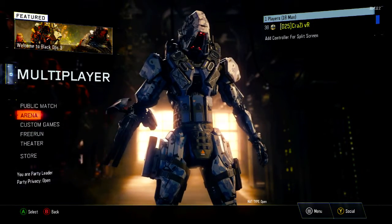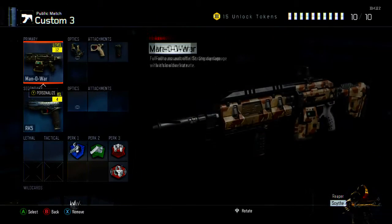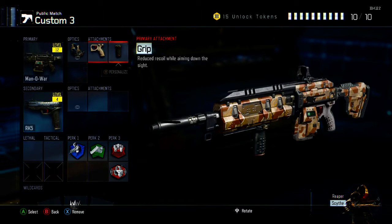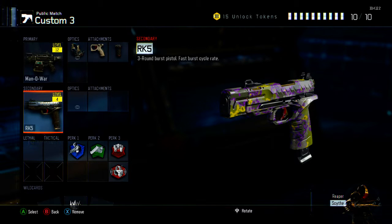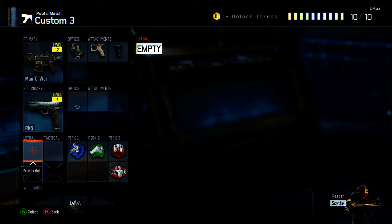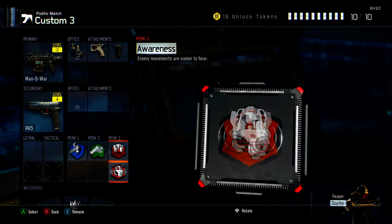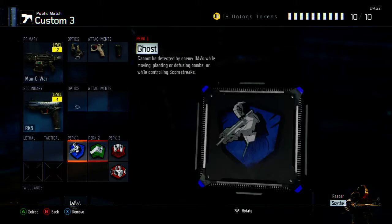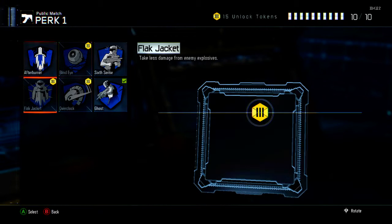And here's the class. The Man of War — obviously it's a Man of War class setup. Reflex, Quickdraw, Grip. RK-5; this pistol is absolutely brolic, but you can take it off if you don't want it. Ghost, Fast Hands, Blast Suppressor, and Awareness. If you don't have a headset, I'd recommend either putting on Dead Silence instead of Awareness, or putting on Afterburner, Sixth Sense, or Flak Jacket with Ghost.